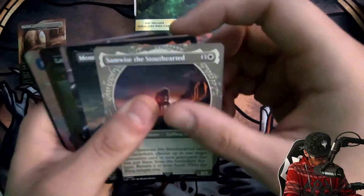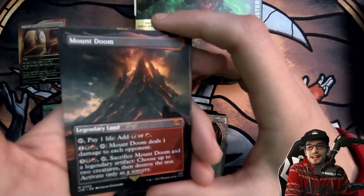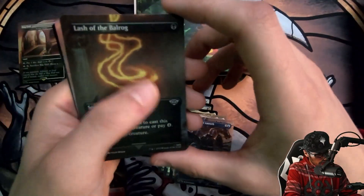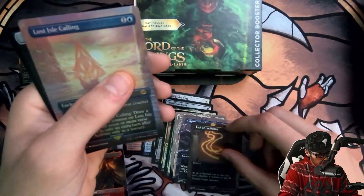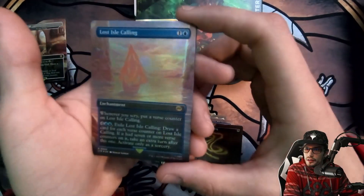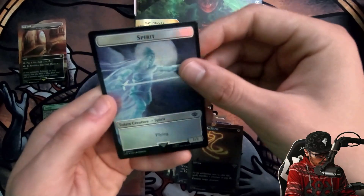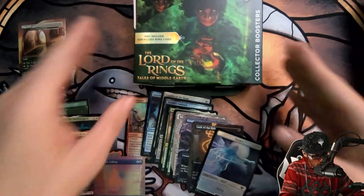Fires of Mount Doom full art — very nice. The Samwise alt art, a full art Mount Doom — now that's a big pull, a really good-looking pull right there. We have a full art Dol Amroth, a full art holographic Lash of Balrog — just a great-looking card — and the full art holographic Lost Isle of Calling. Rounding it out with a holographic food token with our spirit — not too shabby to start the collector's box!